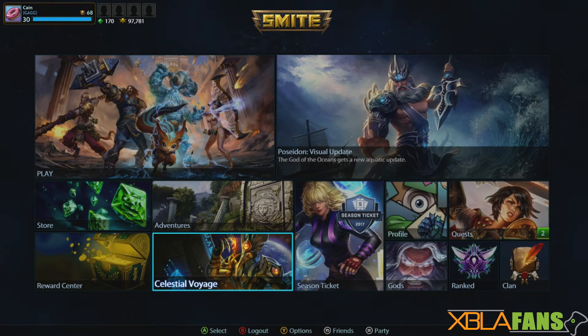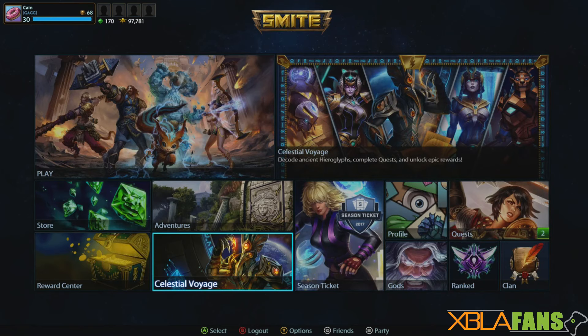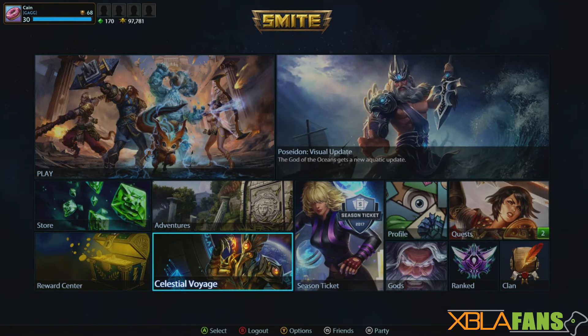One of the cool things we're doing with this is we are going to be giving away a ton of SMITE skins. We've worked with the SMITE team and we will be giving out almost a thousand different codes for Celestial Isis and another thousand codes for Stargazer Anubis. You'll be able to win those on our Gleam giveaway, which is linked in the description of this video.